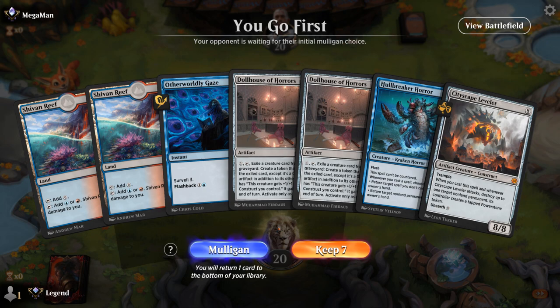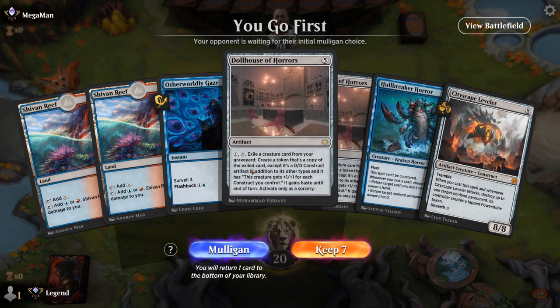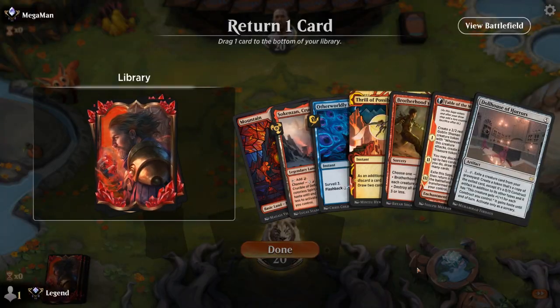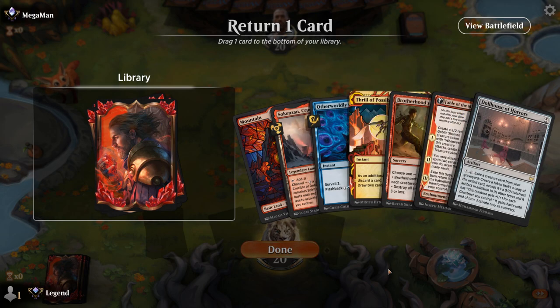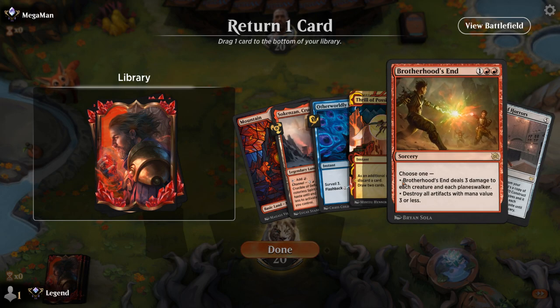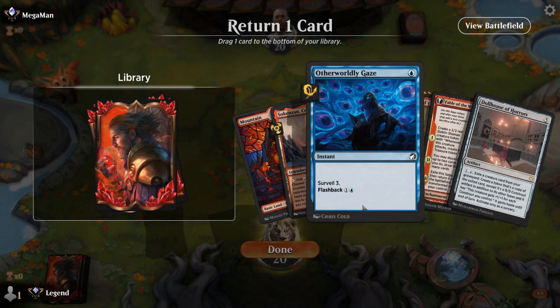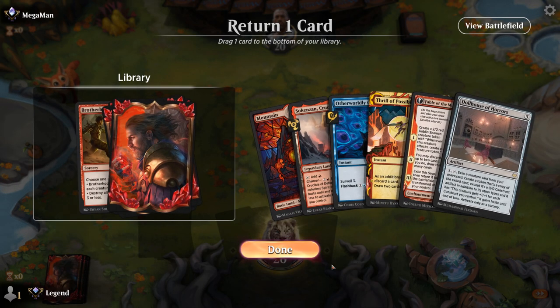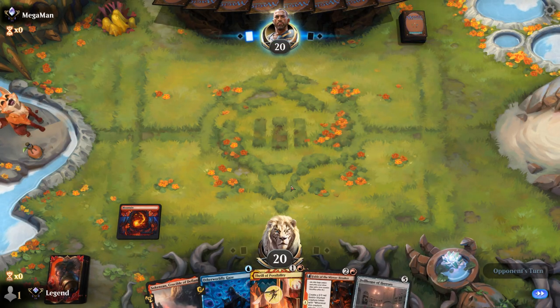We're on the play. Our hand seems a little slow — no early interaction, no discard outlet for the creatures, even though we have double Dollhouse — so I think this is a mulligan. The new hand is better. Gaze could be discarded or I could save it to discard to Thrill on turn two. I have to decide if I want to keep Brotherhood's End or Dollhouse — discarding Gaze to Thrill could be nice, so maybe I give up on Brotherhood's End and hope we're not up against an aggressive deck.